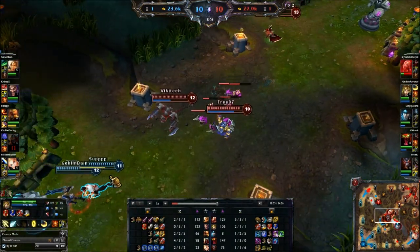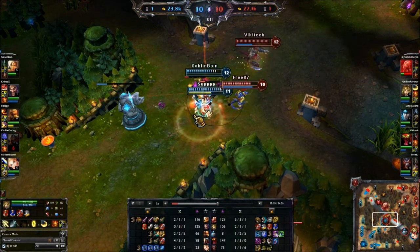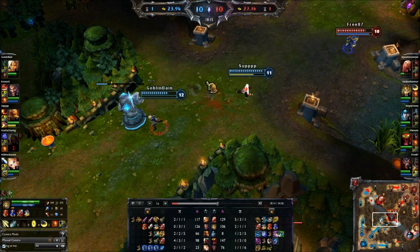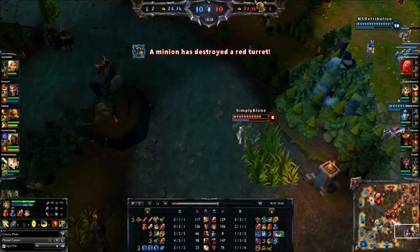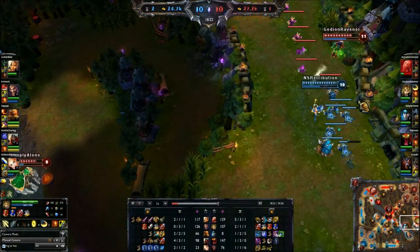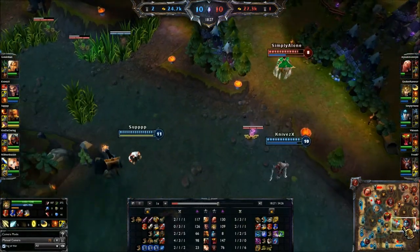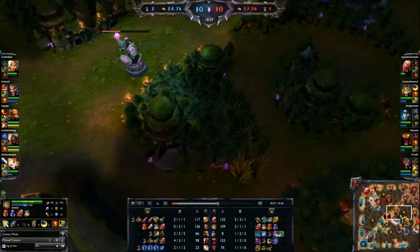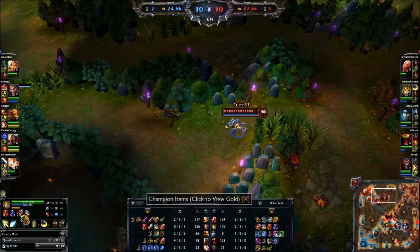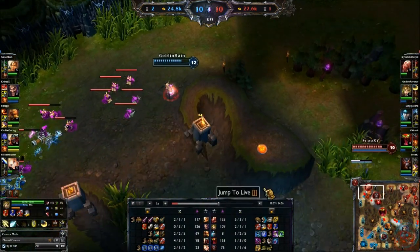Ezreal can't really farm safely because Tarek is mid when we didn't really need him mid. As the support, you really need to go to the lane where you can have the greatest effect. Because you have the capability to roam, you can go to any lane - but you need to go to the lane where you'll have the greatest effect. Ezreal didn't do anything mid and we lost the bottom tower and our ADC couldn't farm.